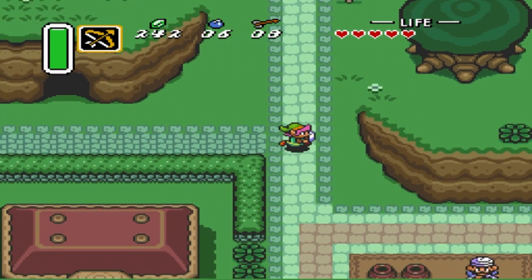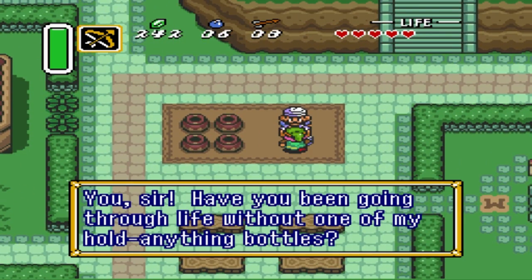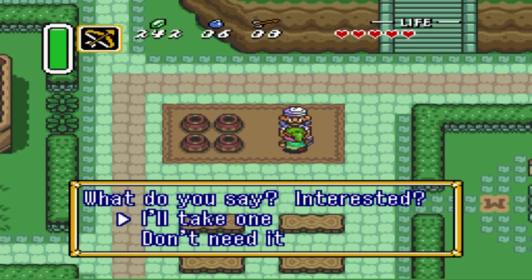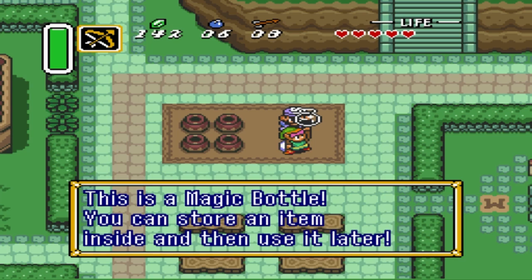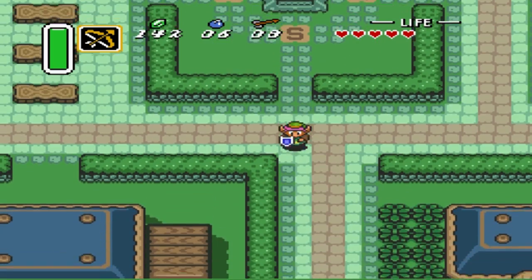That was a nice amount of rubies. We're gonna go ahead and — I think we can buy this bottle from this guy too. Yes, we can buy another bottle. Bottles are definitely useful. I'm gonna go ahead and buy that for a hundred.